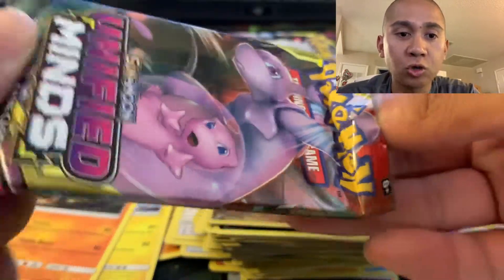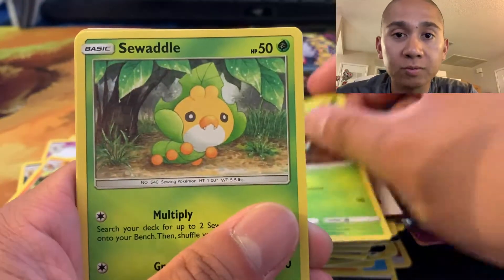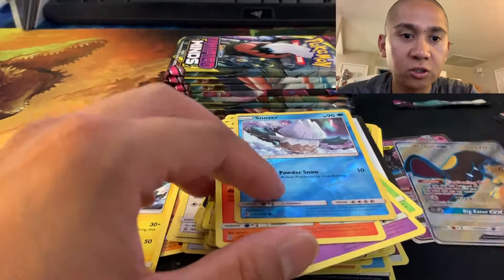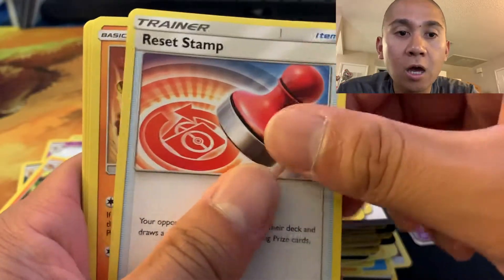I was able to keep getting Guzmas off my Jirachis, and because of that my opponent kept Rescue Stretching his Jirachi every turn to reuse the Stellar Wish ability — and then I'd just knock it back out again. With my Arcanine and Volcanion doing the heavy lifting instead of my Reshirachizard, I knocked out all but five of his Pokemon, leaving me with one prize left. Interestingly, I didn't even draw a Reshirachizard until my last turn. His final Tapu Lele tried to move damage counters but couldn't move enough to knock out six Pokemon, pushing me to 3-0.